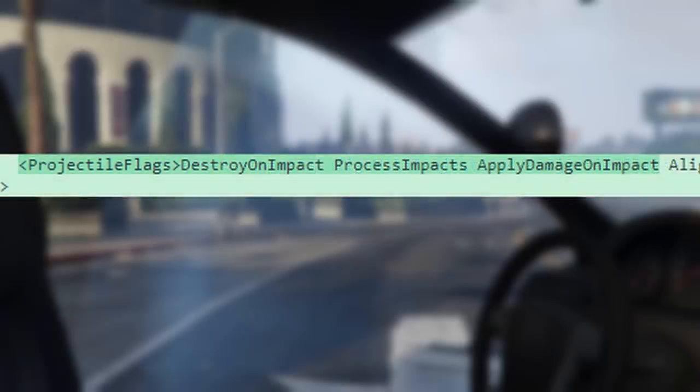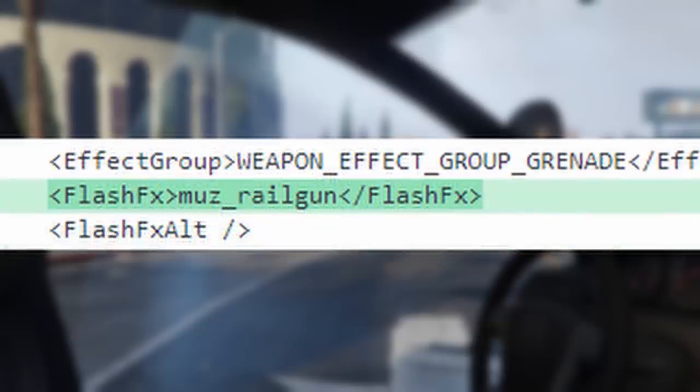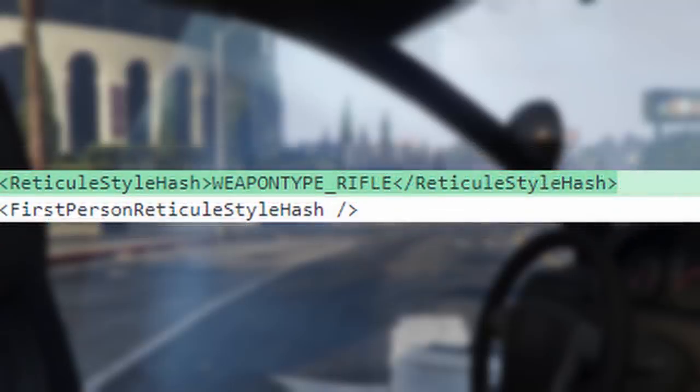One of the biggest complaints about the Compact EMP launcher is how it doesn't blow up on impact — you have to actually hit a vehicle directly, so you can't use the blast radius on a moving vehicle. It's literally just two words added to the projectile flags to enable that: 'destroy on impact' and 'apply damage on impact'. Just those two flags plus changing the lifetime after impact to zero makes the projectile blow up on impact. For aesthetics, I gave it the railgun sound effect, the railgun muzzle flash for lightning, the firework launcher trail effect for a white glow, and changed the reticle to a normal assault rifle crosshair.